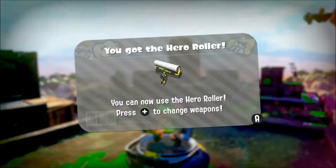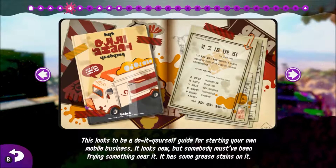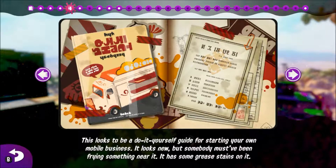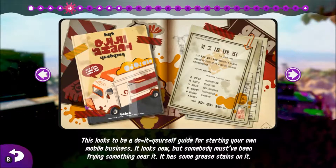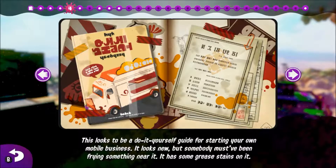Wow, I got the Hero Roller. This looks like a do-it-yourself guide on starting your own mobile business. It looks new, but somebody must have been flying somewhere near it — it has some grease stains on it. That's still weird to me.